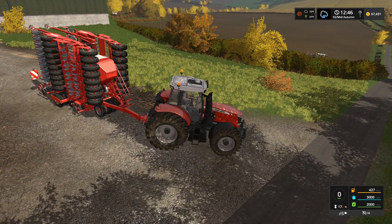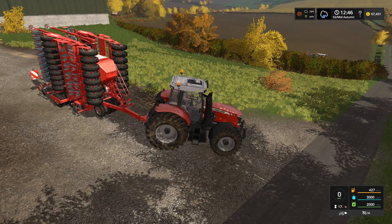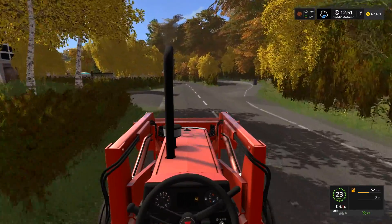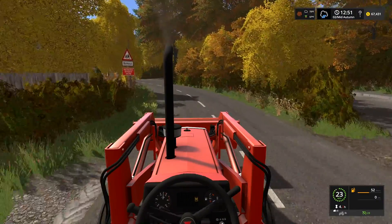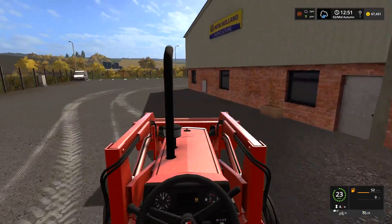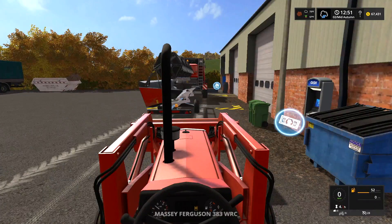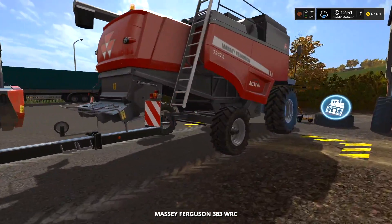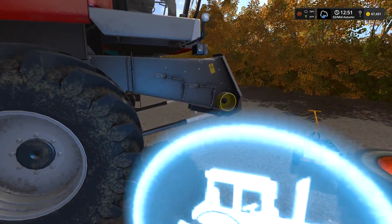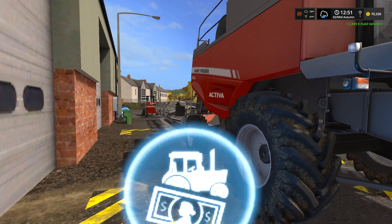We've got one more stop to make before we start planting — we need to make a little bit of money. So we are heading over to the store in the 383. I have decided we are going to go ahead and buy a new tractor for the animals — we are going to buy the 56. And look who it is — Bing Sold! We're going to sell the little Massey; we have no need for it anymore. We can handle everything else with one harvester — it's got a 40-foot header on it. Let's get that sold.